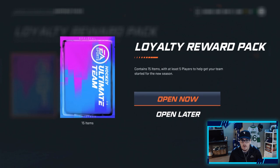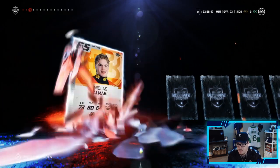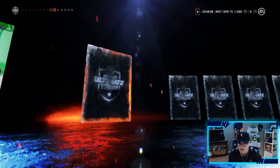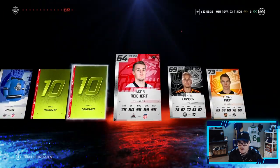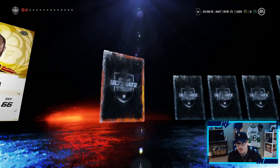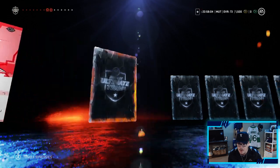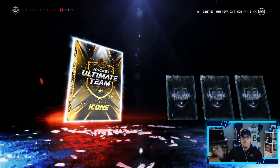We haven't even rolled the dice yet and we already have 1,500 coins three packs in! We got a Dylan Simpson and more contracts. We haven't pulled a gold player out of the last pack, which is a little rough. In the final loyalty pack we got Andropov, a Snow Angel Sally we can apply to someone, and Casey DeSmith — another goaltender who I think is one overall better than Neuvers.